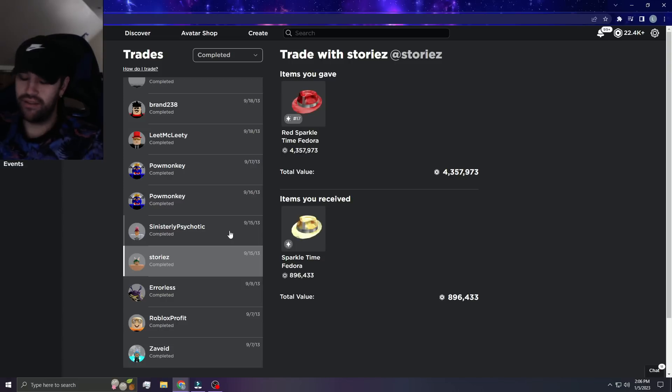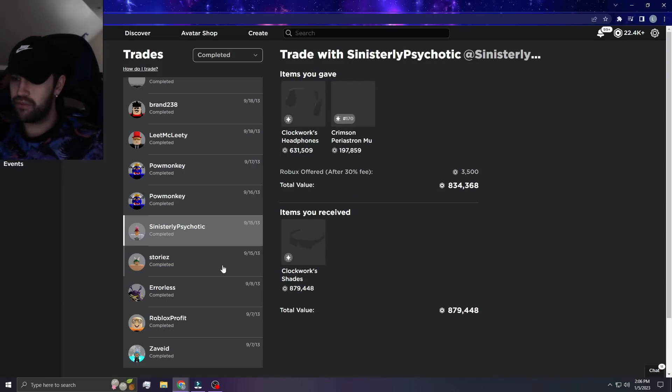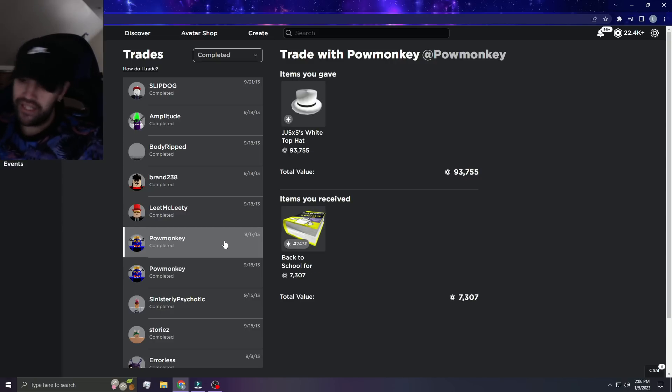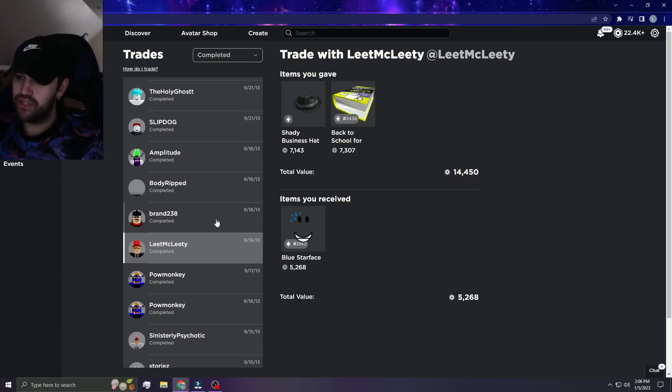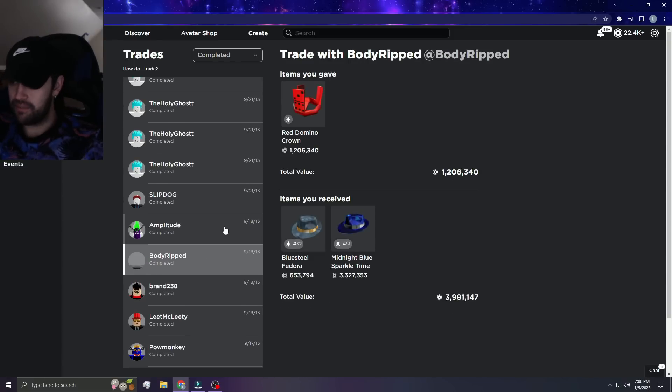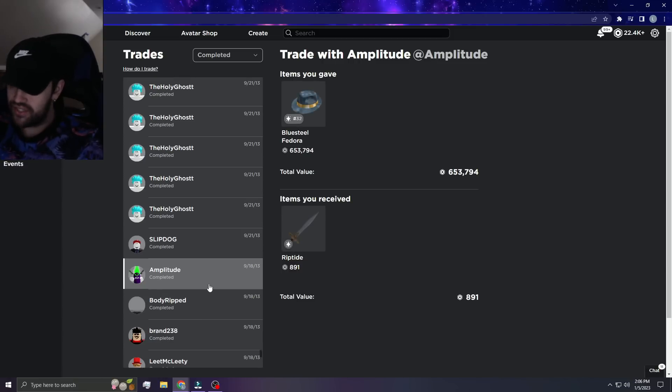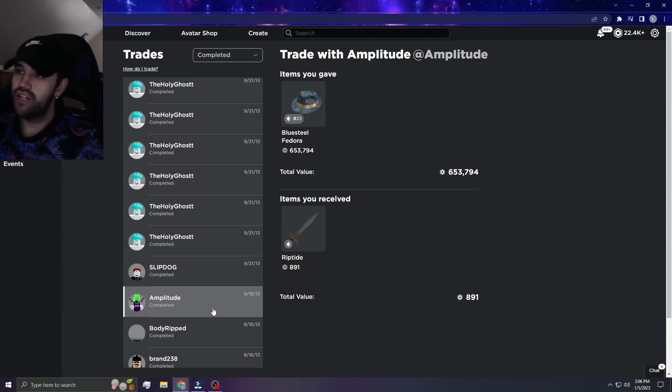Then I gave it for Sparkle — I wish you understood what it was like back in the day. The values were pretty much everyone just made up their own. For example, everyone used to say Ghost Walker was worth 1.1 million — Ghost Walker was one of the highest valued items back in the day in like 2013-14.